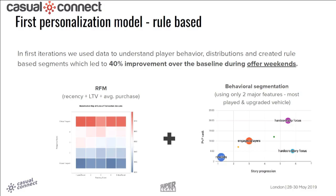Our first personalization model already brought a 40% improvement over the baseline during the Go4Weekends campaign. We knew we could do better. The basis was RFM: recency of last purchase, LTV, and average of previous purchases. From behavior, we used only two major features: most played and most upgraded vehicle.